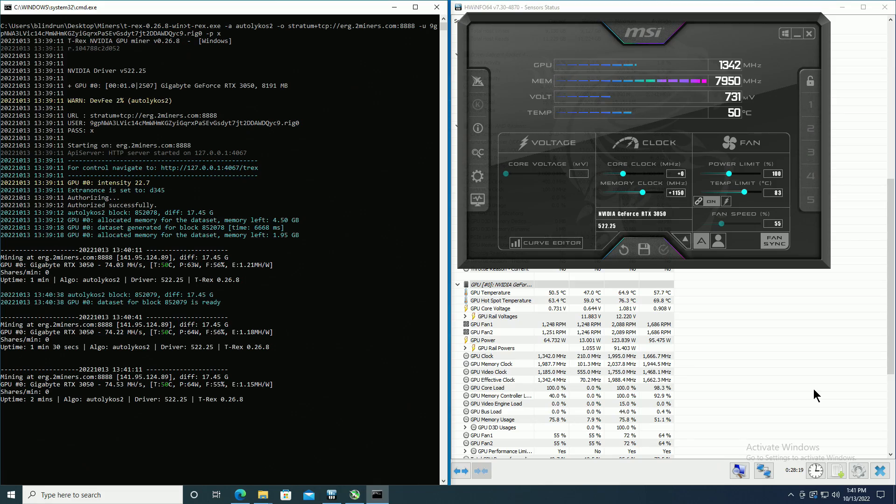We'd be remiss if we didn't look at Ergo as well, since Ergo was still being affected by the light hash rate lock. The RTX 3050 performs even more impressively on Ergo. Using the same overclock settings as Ethereum — plus 150 MHz on memory, core down to 731 millivolts with the curve editor, and 1342 MHz on the core clock — you see essentially 75 megahash per second at 64 watts, putting it at about 1.2 megahash per watt, which is very close to all the other RTX 3000 series GPUs.